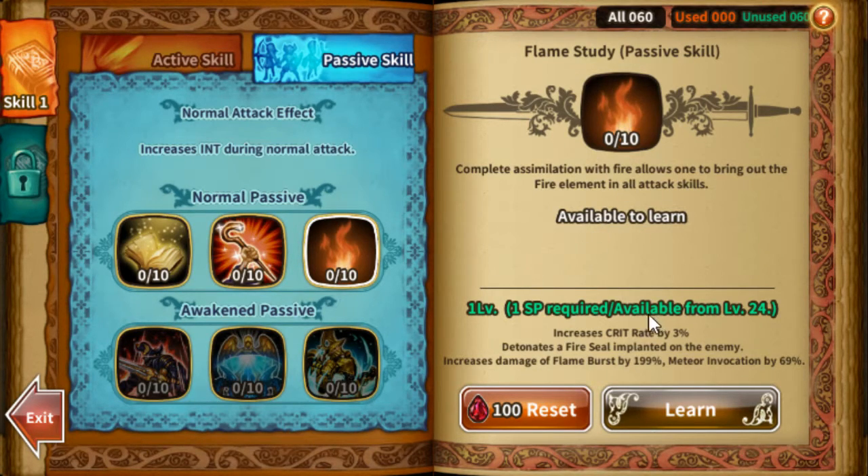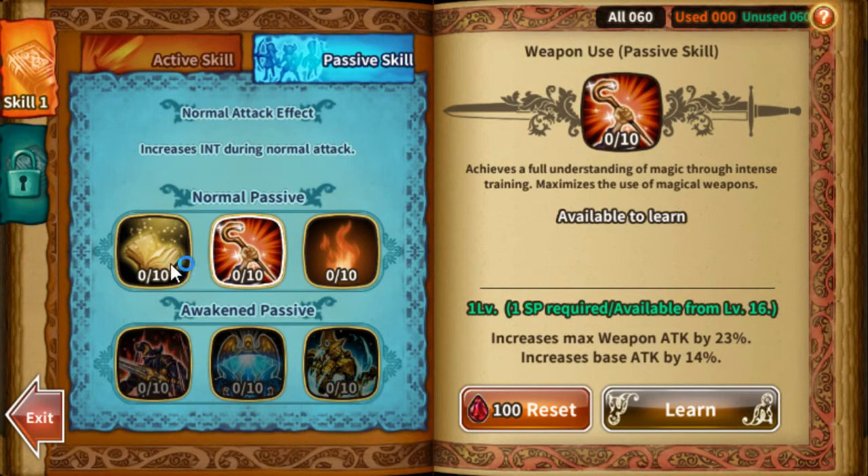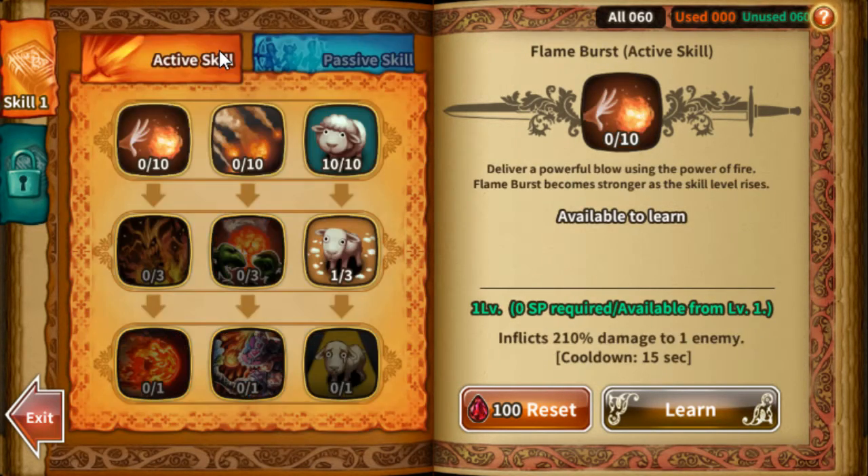I would first dump your skill points into these two passives and max them up, then dump any remaining skill points into Flame Study after. That's for a keyless mage. My preference for keyless mage would be using this skill tree just for its utility purposes.